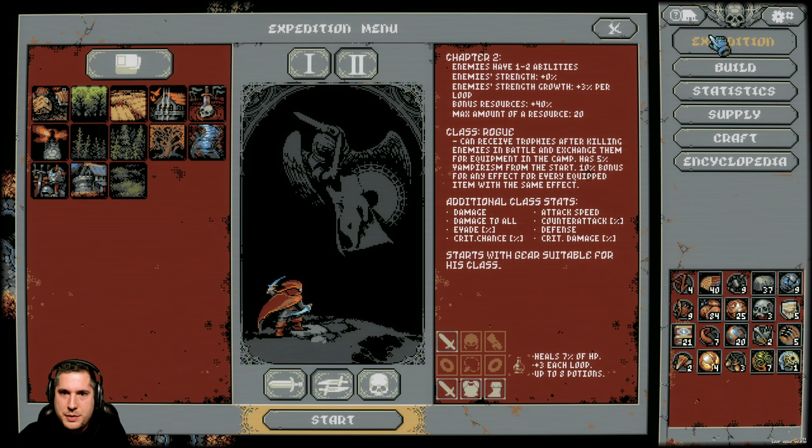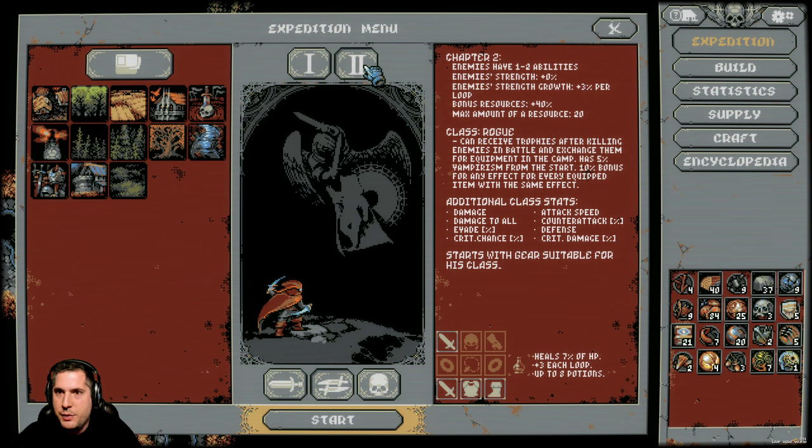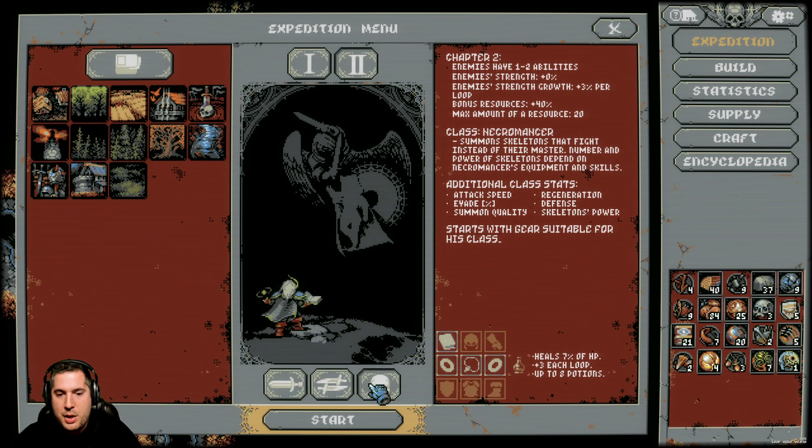With regards to the cards themselves, if you go to expedition, you'll see the multiple difficulties. Chapter one: enemies have zero or one abilities, enemy strength negative five, and they grow two percent per loop, with a maximum resource count of 10. On difficulty two, enemies have one or two abilities guaranteed, no strength reduction, and they gain additional strength at a faster rate per loop, which amplifies things much faster. You get more resources and can hold 20. You can also pick your classes when you unlock them.